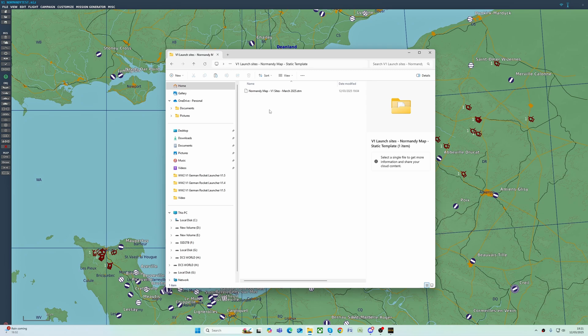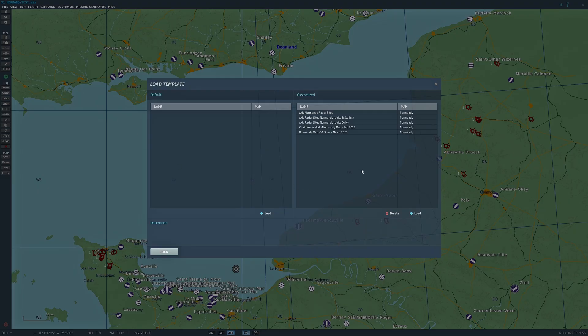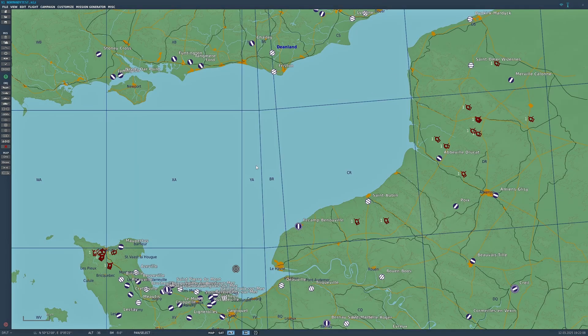There's an STM file which can be copied and pasted into your Saved Games Static Template folder. Once that's done, when you launch DCS you'll be able to go to Edit > Load Static Template, and there it is: Normandy Map V1 Sites March 2025. All you do is press Load and it will load all of these sites for you.